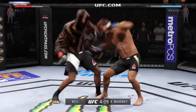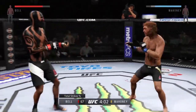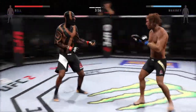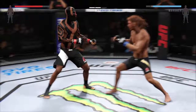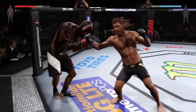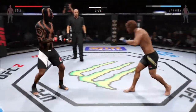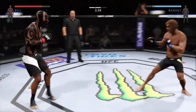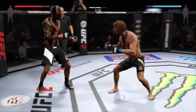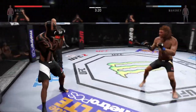He blocks the punch — oh, good connection by both men. Let's take a look at the striking accuracy for Blood: landing 67 percent of his strikes. Good jab. Joe, you can see the effects of those body shots — there's a ton of bruising on his right side. Hit him with a jab, hit him with a jab.